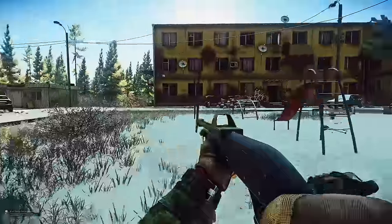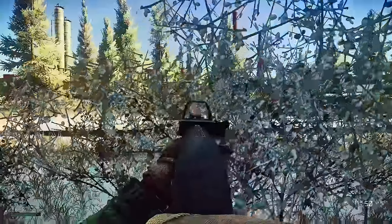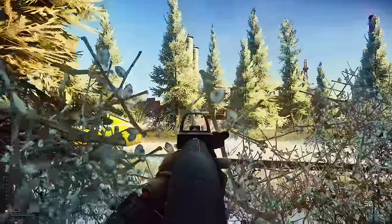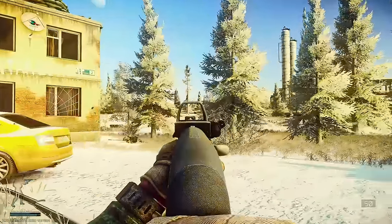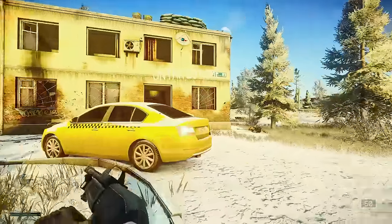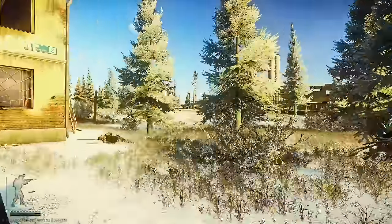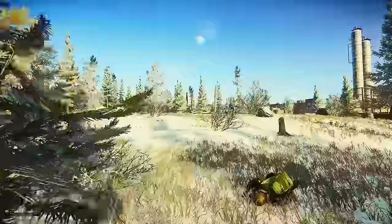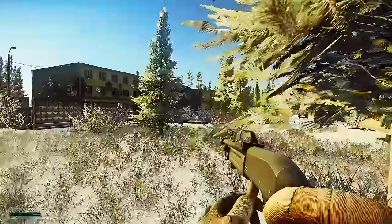Got you, brother. Two players outside. I dropped one. They're at the pit. I'm pushing now, G-Desk. That AK is him, I'm outside. He's at the pit — I dropped his teammate already. Pushing. Dropped him. Four dead.